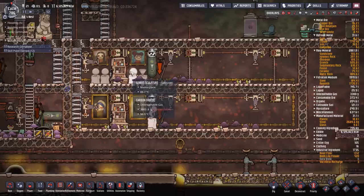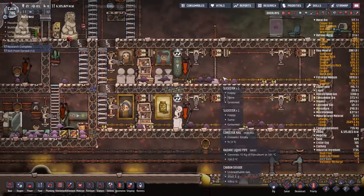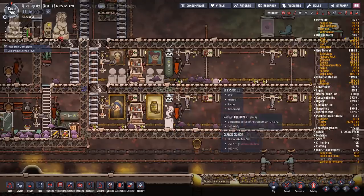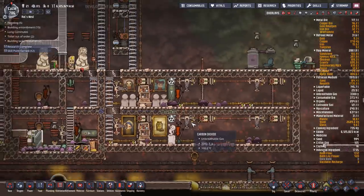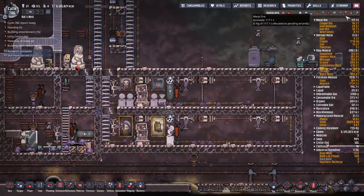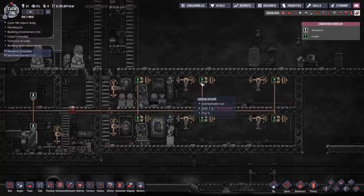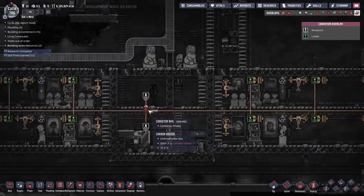This is a map sent to me by Cohen Viscer — I'll mangle the name, sorry. I've had this one for a while and I've been meaning to show it off, since I'm about to do a meat farm using shovels. He's got a great slickster farm set up, and Cohen has arranged it so that all the eggs that drop in here get dumped into these conveyor loaders — every single egg ends up there.